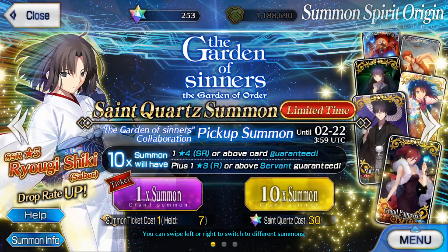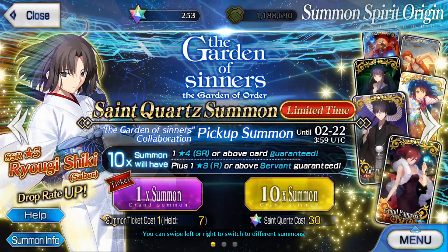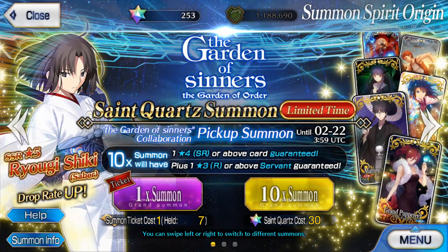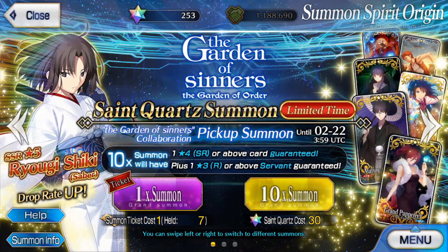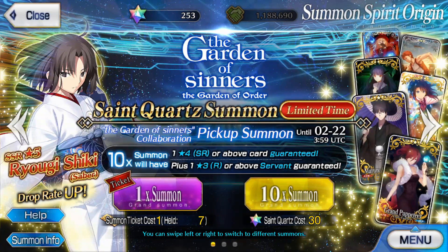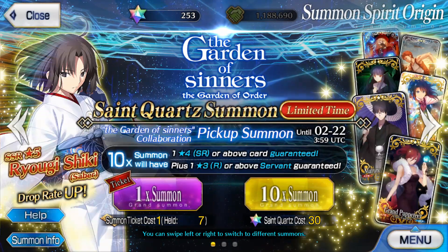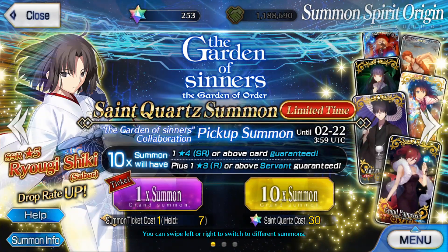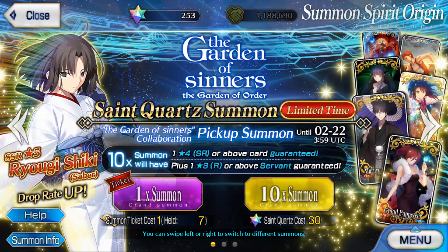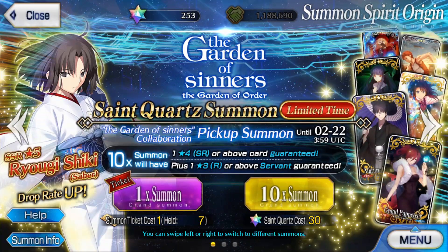Shiki herself isn't that great either, outside of interest, with her assassin counterpart being more viable in their respective roles. But as for the craft essences, strangely we have two sets of CEs for all rarities for some reason. That means we have two 3-stars, two 4-stars, and two 5-star ones in this gacha. No idea why there are two sets, but it is what it is. As for how good the CEs are outside of the event - the 5-star one with the red head is alright. It gives you 50% gauge and a 3-turn arts buff, which is pretty niche but it's not bad - it could have its uses.